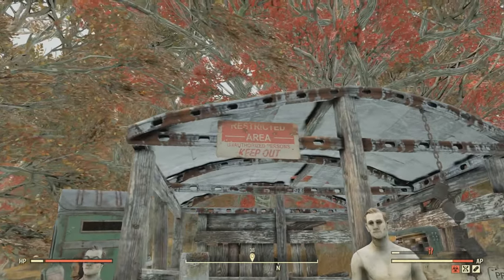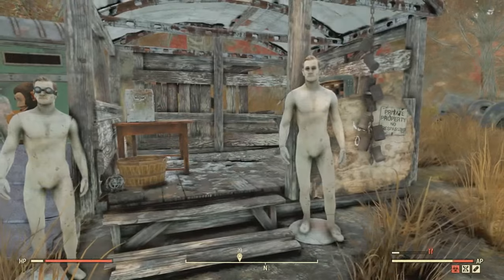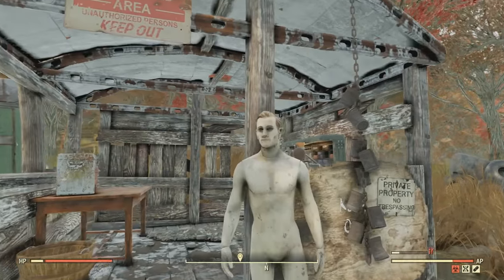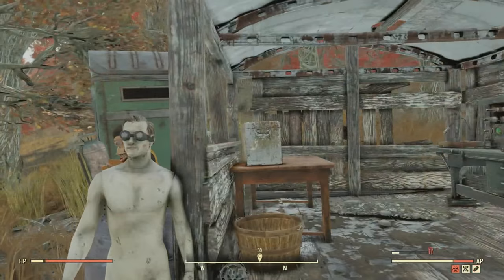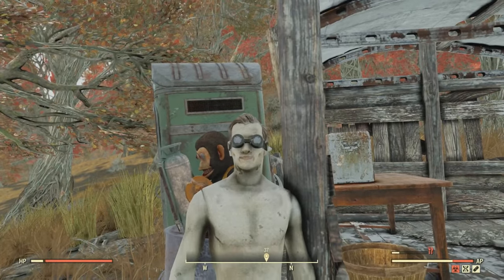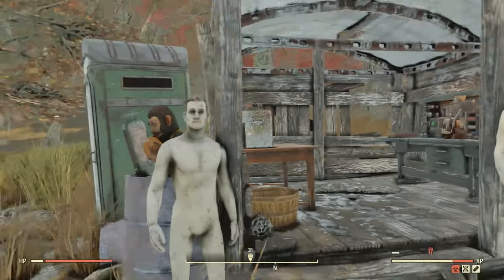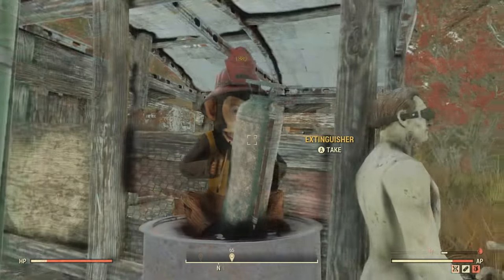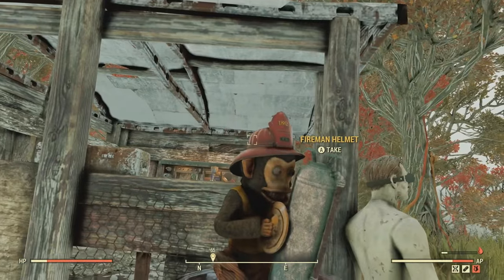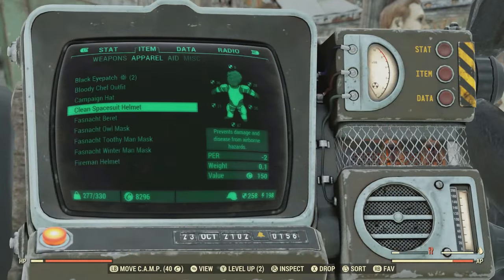We got a restricted area sign: 'Unauthorized persons keep out.' I mean, that makes sense — we are out of bounds. And this mannequin here did have some welding goggles on them. As you can see, this mannequin is still wearing them because I didn't pick them up previously — I just did now. And this monkey right here, holding an extinguisher, had a fireman's helmet on it. I'll go ahead and equip that real quick.